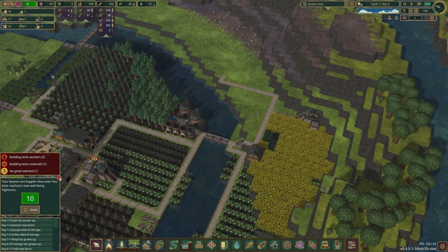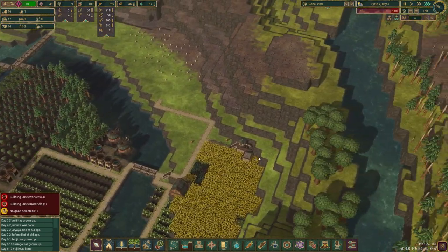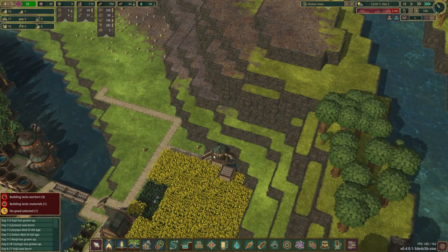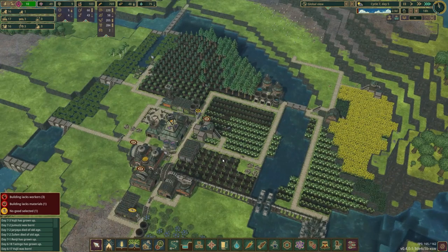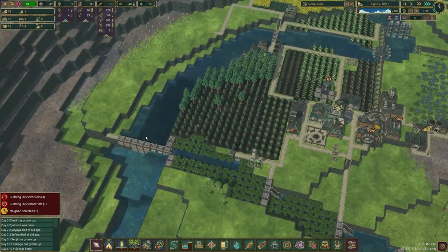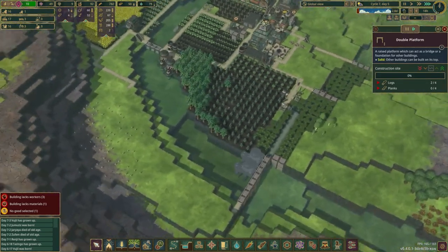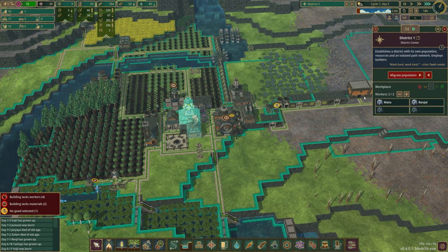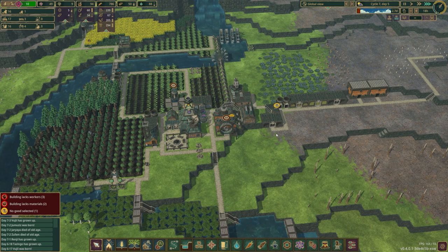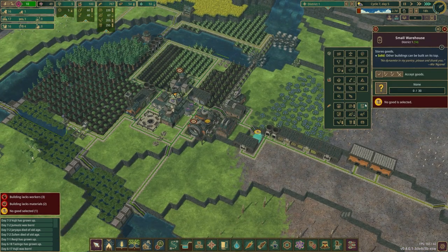Well-being of 10 — nice. There's the drought warning, I knew it. It's going to be day eight again. We'll want to get this as filled up as we possibly can. How's our construction looking on these? We don't have planks because I turned off the plank thing. We're in the annoying spot right now.